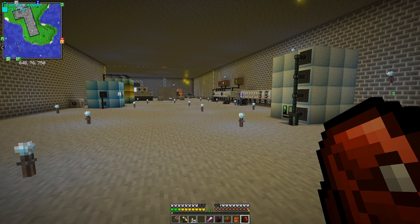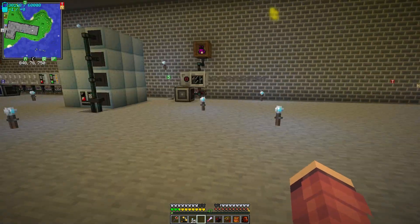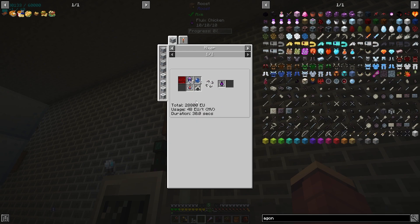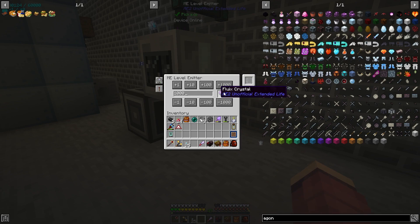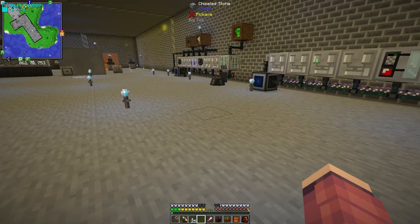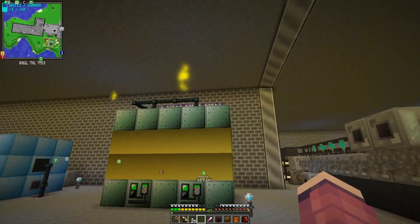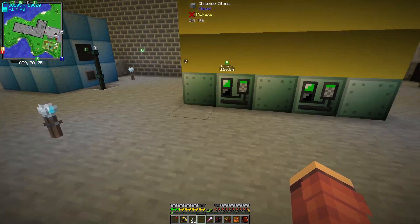Welcome back to Feed the Beast. Between episodes I didn't do too much progression — I made a fluix chicken, using stuff we already had. These eggs just compress into fluix crystals. We're keeping a thousand fluix crystals at the moment. Passifying the fluix crystals lets me get a bunch of cables. The blast furnaces are now fed from export buses at the top — one for nitrogen and one for hydrogen.